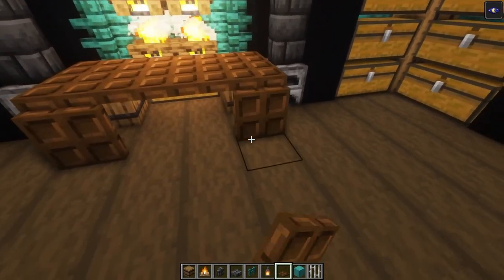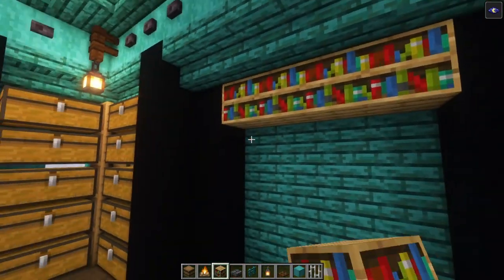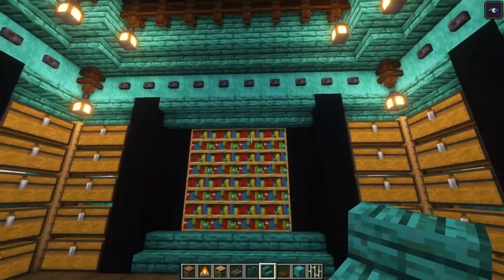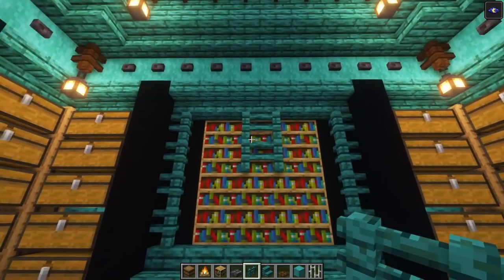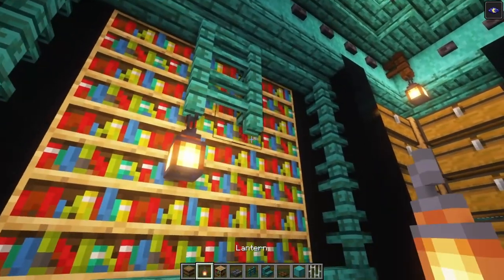We're going to have a bookshelf right here, so cover this all in with some bookshelves up to this point, then add your stairs going across. On the sides you can go for fences again. This time we're going to add fences going down, and on both sides you want to add your lanterns.